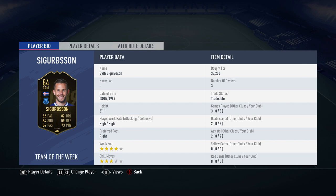38,250 coins paid. Four games, two goals, two assists — pretty decent record. High, high work rates right for the player, but he does have the four-star weak foot and three-star skill moves.